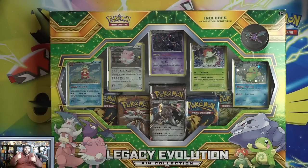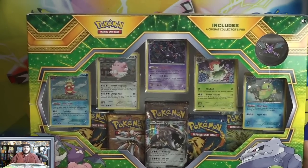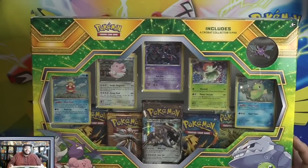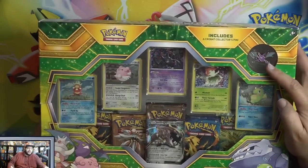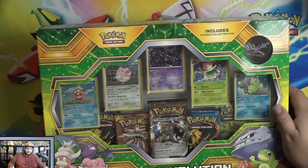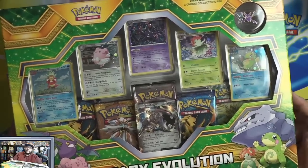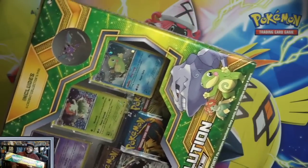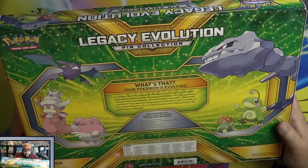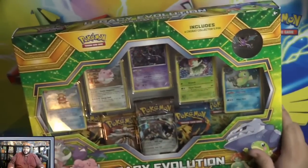Hey Pokemon people, Mikey here and it's Wacky Wednesday! This week I have this Legendary Evolution pen collection. We're bringing it back to old school. Inside this kit we have a Crobat pen, a Slowking, a Blissey, a Bellosssom, and a Politoed, and the EX that comes in here is actually a Steelix. I'm going to crack it open. This was released in 2017, so this is two years old.